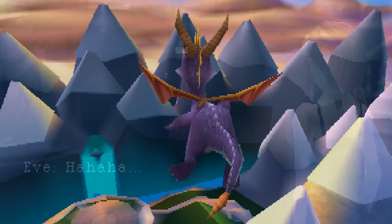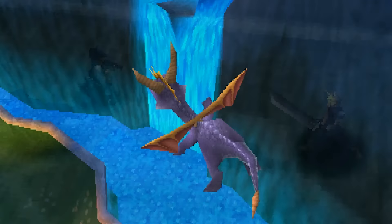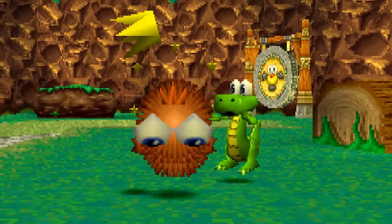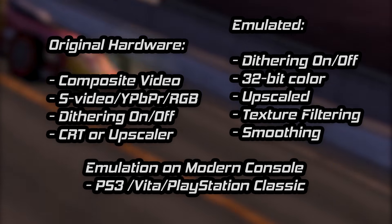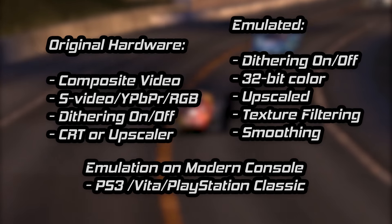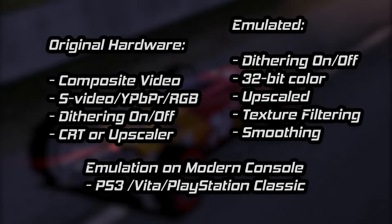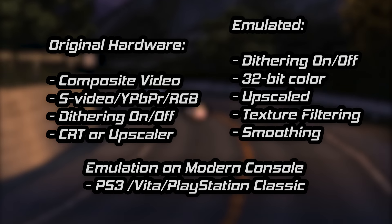Dithering is an interesting topic for the PS1 two decades after the system's release, and this has only scratched the surface when it comes to examining individual games. You are ultimately left with a salad bar's worth of decisions as to how to play your PS1 games — original hardware with dithering on or off, emulation with 32-bit color, or even rendering at a higher resolution. I don't feel we need consensus as gamers, only knowledge of what is out there. The decision of how to play your games is yours, of course.